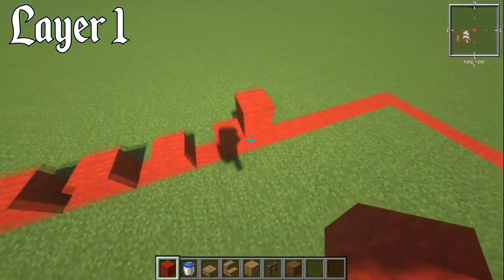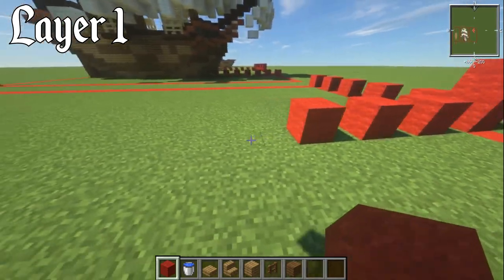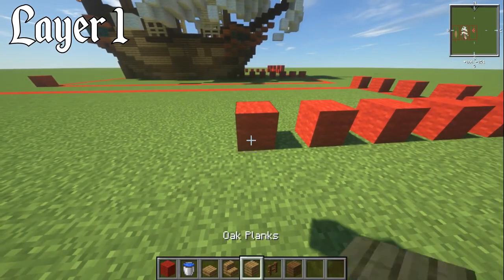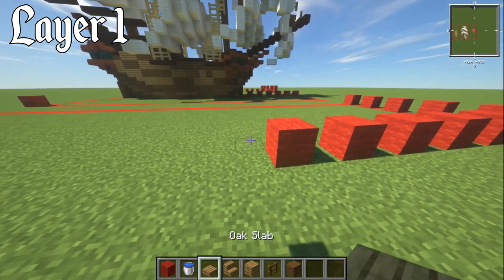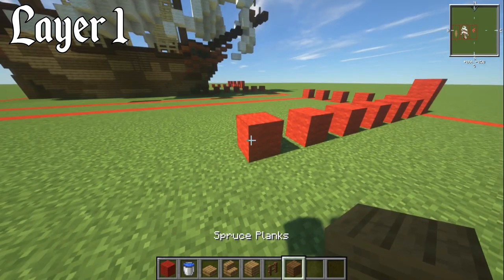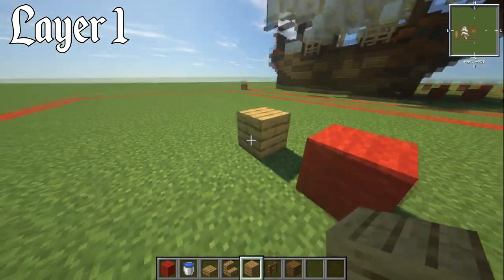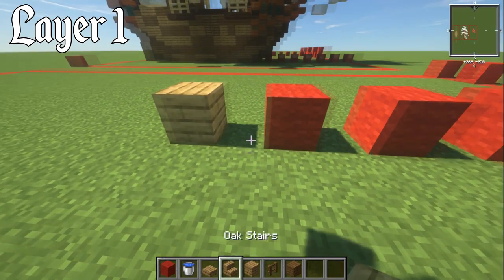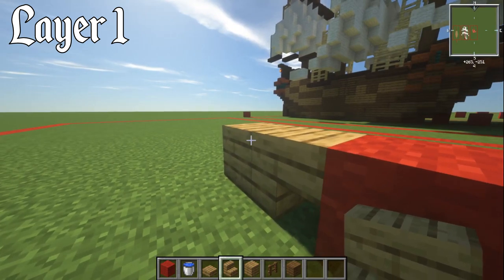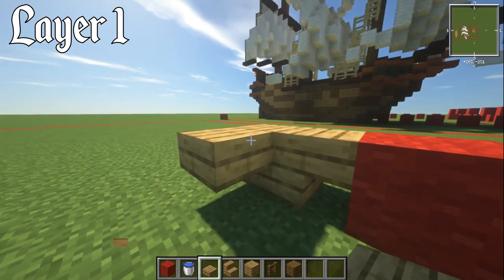We're then going to go 13 blocks back. Then grab oak slab, oak stairs, oak planks, spruce fence, and spruce planks — that'll get us started. Place an oak plank block one block away from that marker block, and we're going to have an upside-down oak stair on top of that one. Then on the side of this planks block, going to have an oak slab on the upper.